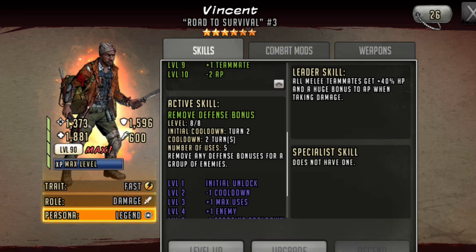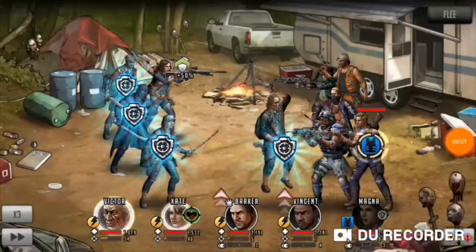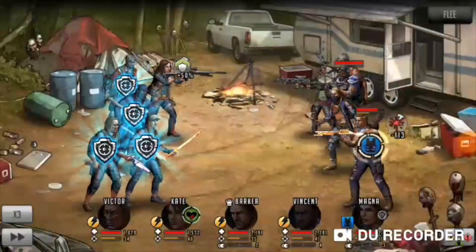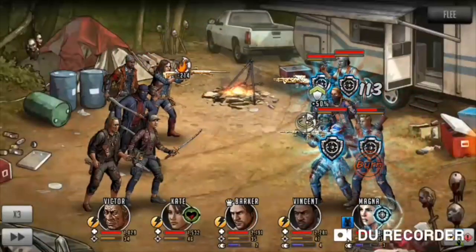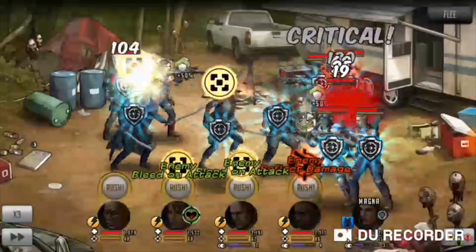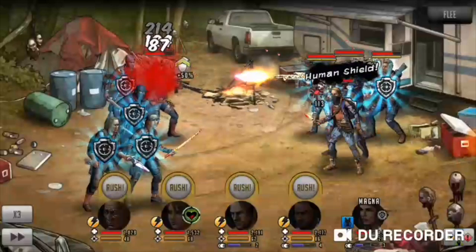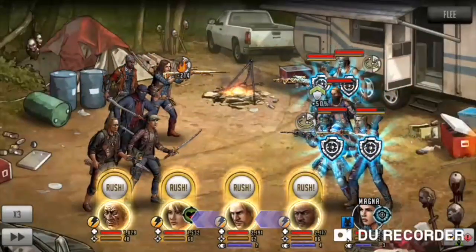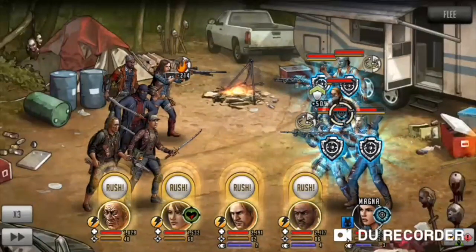Even Douglas gives plus 50% defense to the rest of the team. Here's a prime example of using a primarily free-to-play team to take on a double shield team — shout out to Dentera for providing this video footage. Barker gives a huge bonus to AP when attacking, though you could also use Michelle instead of Barker. Kate is used for attack up and focus, while Victor is used for defense down on the opposing team, and Magna is used to apply Impair to the opponent when they attack her.